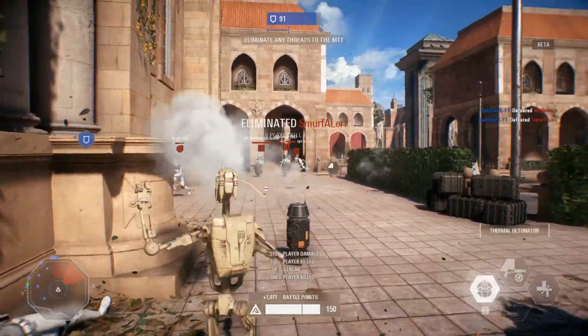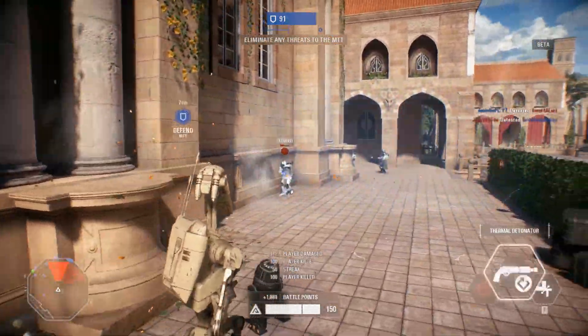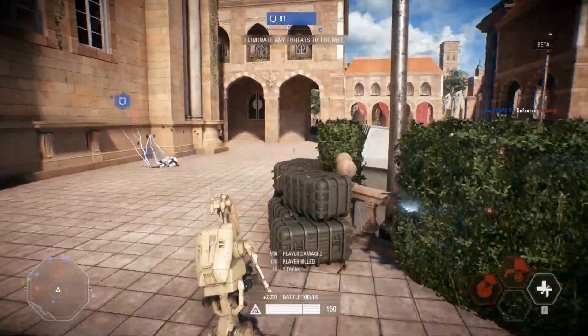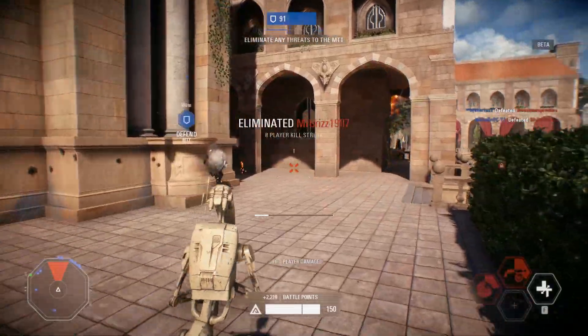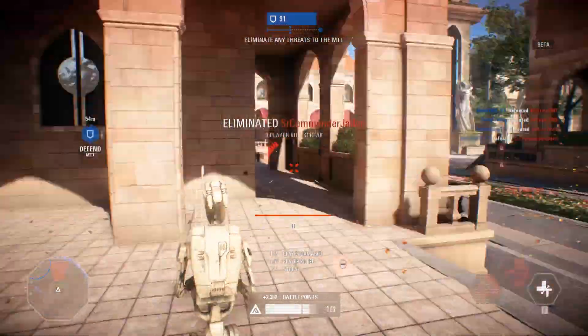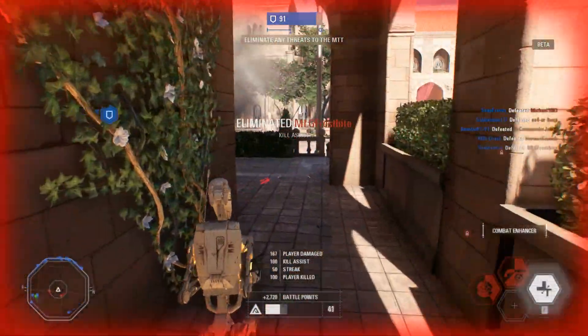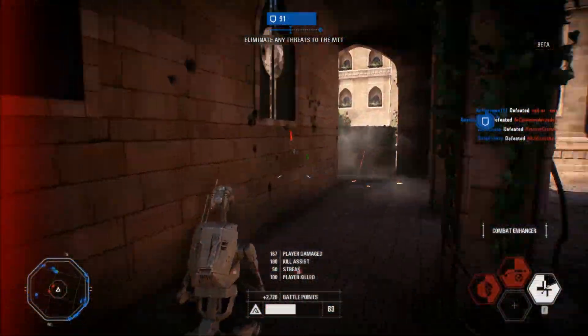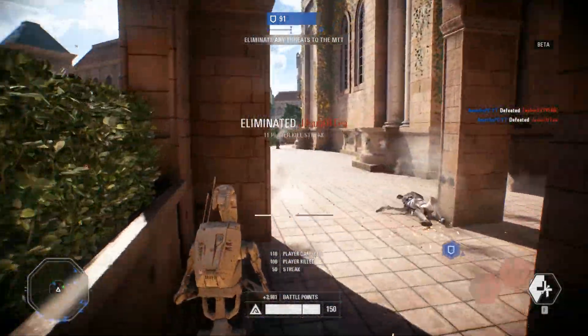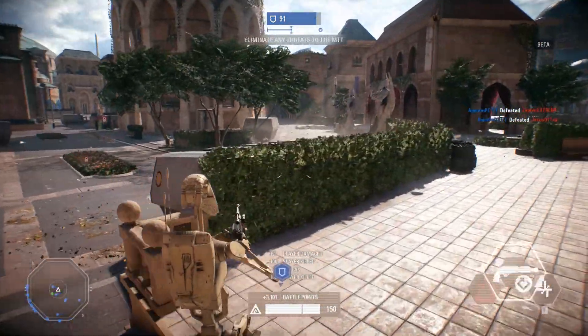One thing that I really recommend is for you to switch to third person camera view. Third person gives you a huge peeker's advantage and it is really useful for spotting enemies without revealing yourself. On PC, you need to hold down the C button. On the consoles, it should be the D-pad button, and if you tap these buttons it will actually switch the shoulder that you're peeking from. Use this peek properly and it will benefit you like crazy.